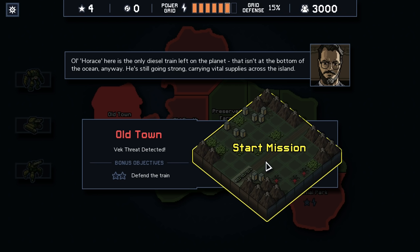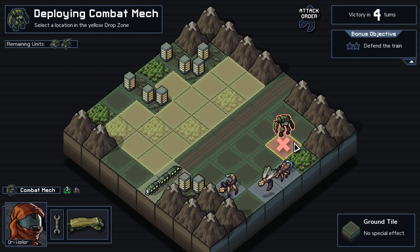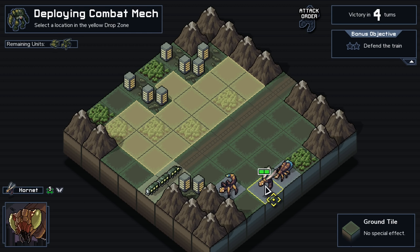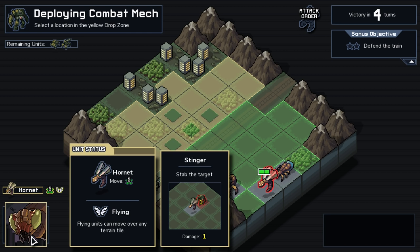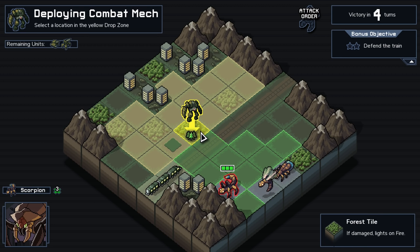Old Horus here is the only diesel train left on the planet that isn't at the bottom of the ocean anyway. He's going strong, carrying vital supplies across the island. Alright. Not a webber — the hornets don't web, but this guy does, right? Scorpions web. Cool. Let's get in there.